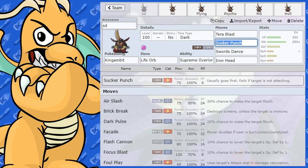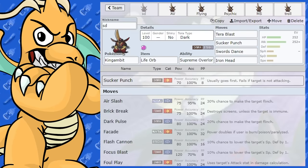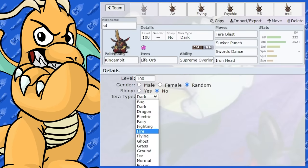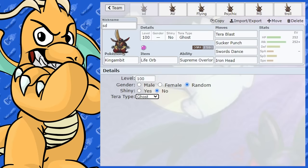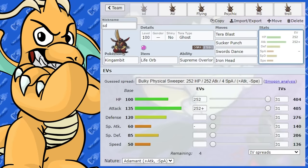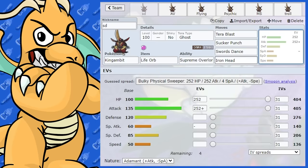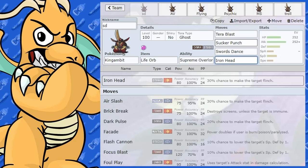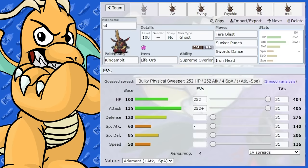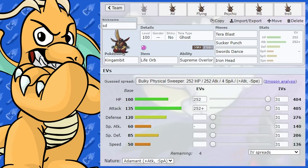Speaking of Tera, you could also give it Tera Blast. You could swap the Dark typing around. Just for a bit of fun, you could actually do Tera Ghost — that's another option. It doesn't give the best coverage, but it's more about surprise. Someone comes in expecting a Fighting move, you Tera into Ghost and get around it. You could then have a powerful Ghost-type attack, though most of the time the coverage isn't the greatest — it's mainly there to win a 1v1 Fighting matchup.